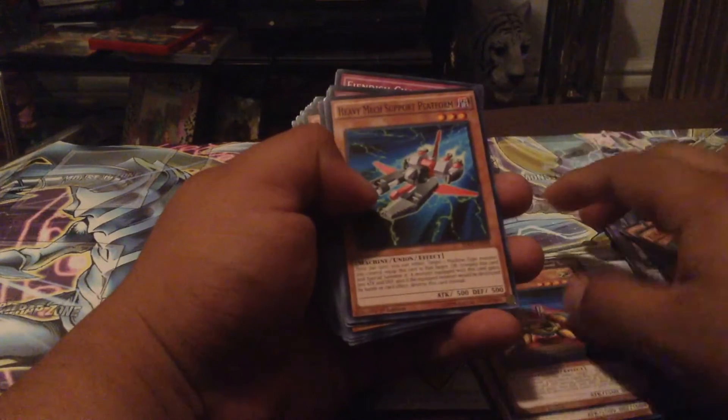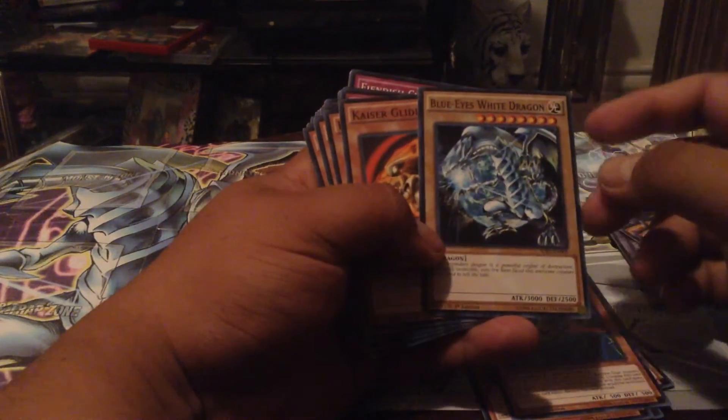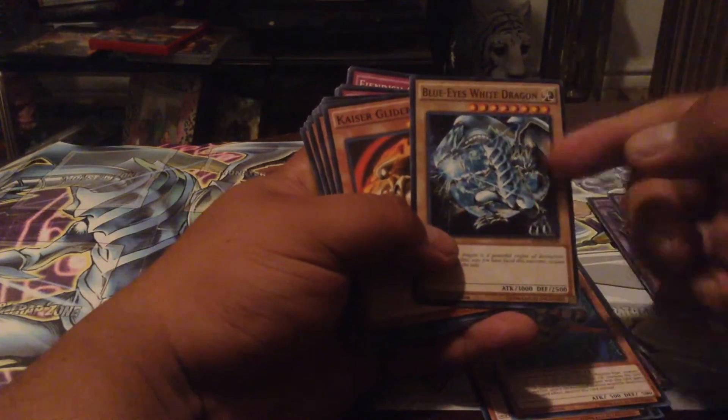We got the Heavy Mech Support Arm, the X Head Cannon, Y Dragon Head, Z Metal Tank, and the Heavy Mech Support Platform. Also a common Blue-Eyes White Dragon — what is that in the background? Is that the Earth? Oh, that is amazing.